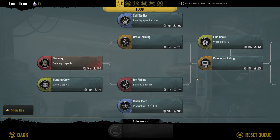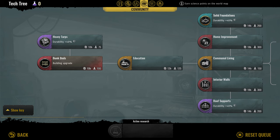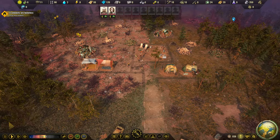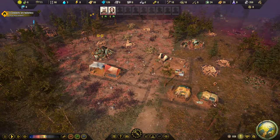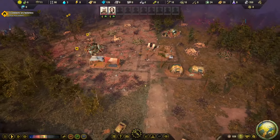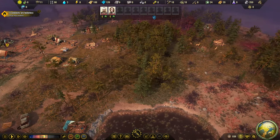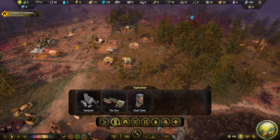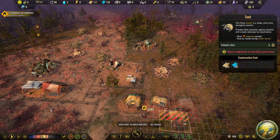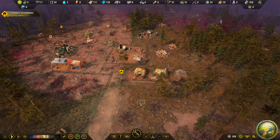We want to get to line cooks quite early, and obviously metal scavenging. Water pipes is a good one, and then education - that's a huge one. We've got all the DLC, but I've only just recently purchased the Shattered Hope. I wasn't going to do that because I heard it was a bit rubbish, but we're going to go with the full experience. There's a big Blight Core right there, but it's fine. We need to build the gate - that's where everything needs to get done. Once the gate's built, we can do the world map, and that's where it opens up massively.